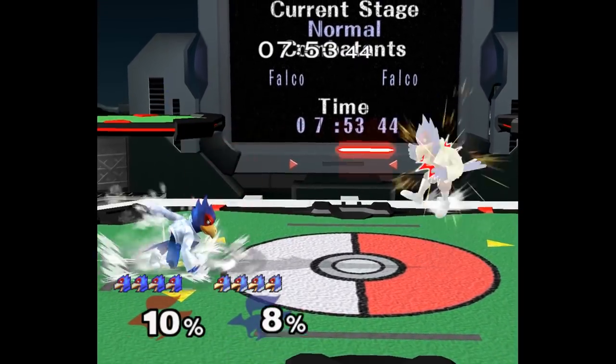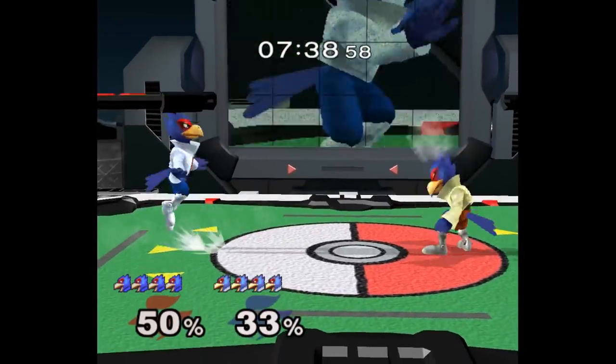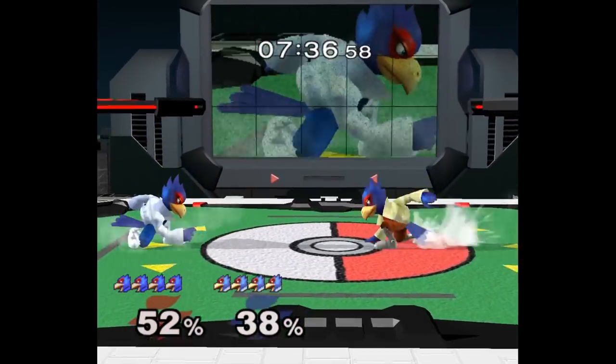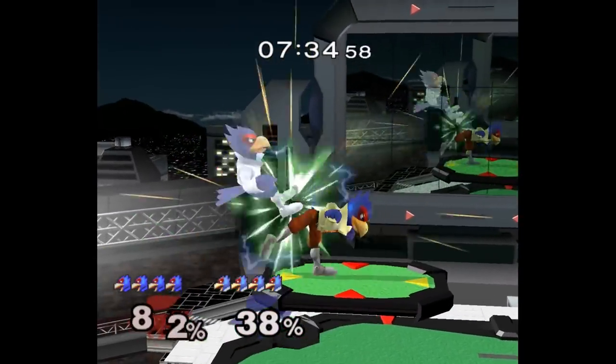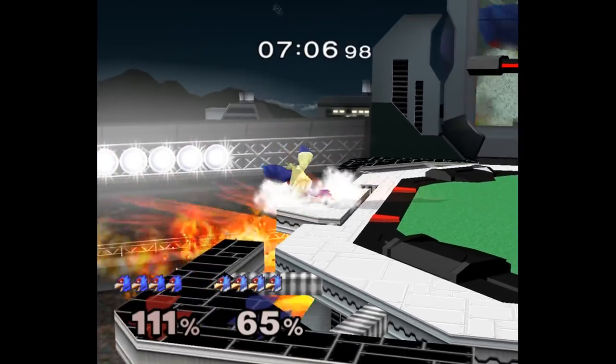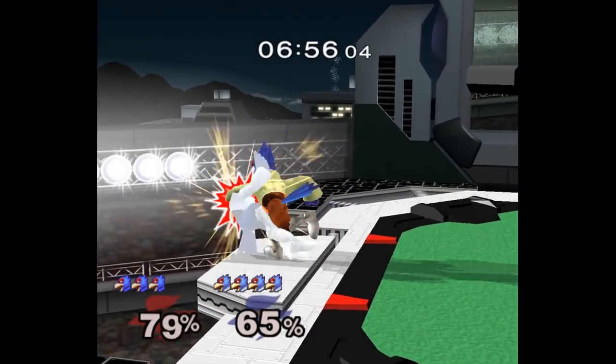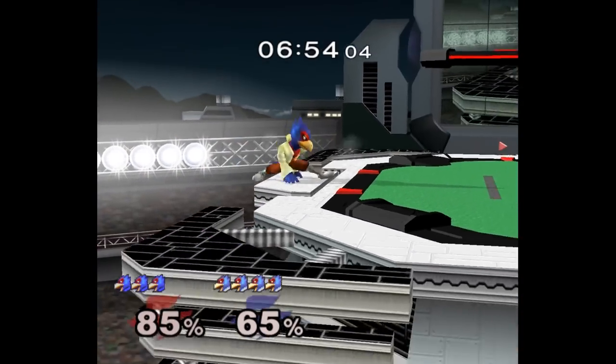In Falco ditto specifically, non-fast fall lasers work really well. You start the laser instantly though, not like the super late lasers mentioned earlier. These can both win you the laser war in neutral, and they also catch side-Bs when you're edgeguarding. I don't know why people run into it, but they just always do, and you have time to cover an instant side-B to ledge.